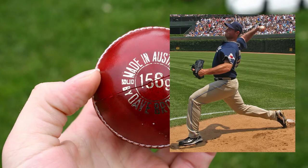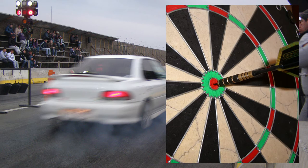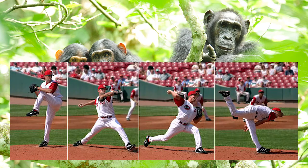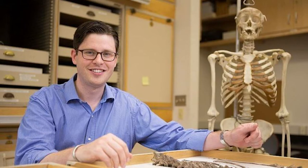The key to throwing is maximizing both speed and therefore power, as well as accuracy. Humans are the only species that can do this. Chimpanzees are stronger and more athletic than us, but a trained adult chimp can only throw a projectile at around 20 miles per hour, whereas the fastest humans have been recorded throwing a ball up to 105 miles per hour. Even children as young as 12 and 13 routinely throw around 50 to 60 miles per hour.